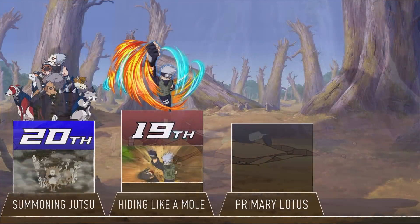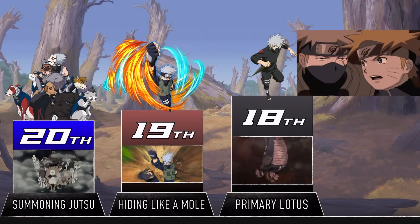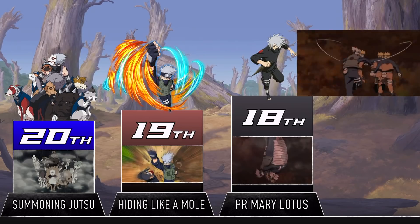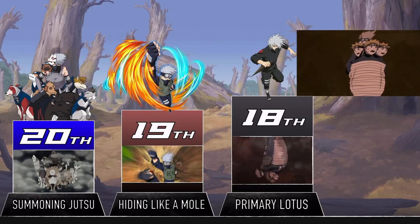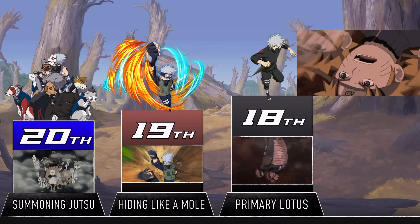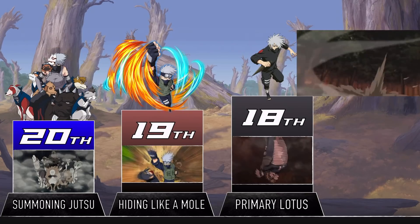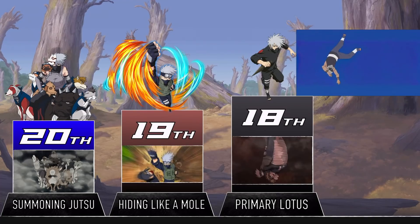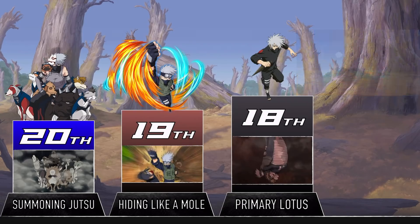Moving on to the 18th spot, we have the Primary Lotus, which is probably one of the coolest looking taijutsu in the entire series. After opening the first gate, the user can grab someone from the air and pile-drive them head first into the ground. Most ninja definitely are not going to shrug something like that off. The most memorable use of this was obviously when Lee used it against Gaara, who only survived thanks to his sand armor. Kakashi can use the technique too, and in Shippuden he used it against Naruto and Sakura, and even managed to pull it off against Kakuzu — it definitely deserves a spot here.